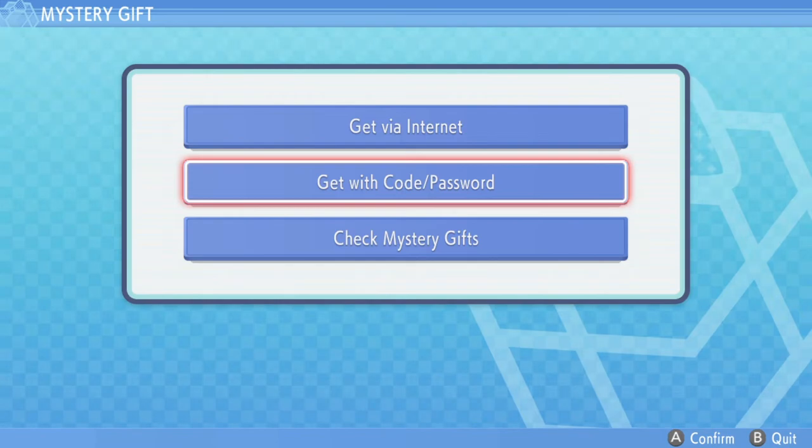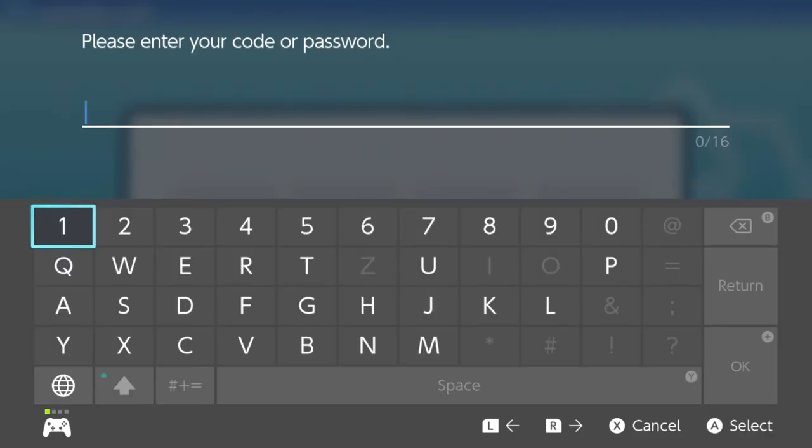I'm also going to get one with a code and password because I pre-ordered the game. If you pre-ordered, you got a code for 12 quick balls — nothing super crazy but I'll take it. If you pre-ordered on Amazon however, you got the super good one: all the Apricorn balls, which are currently the only way to get those balls in game.